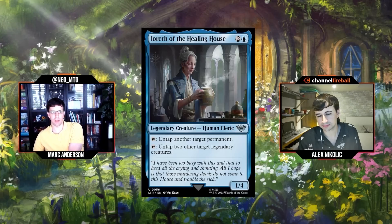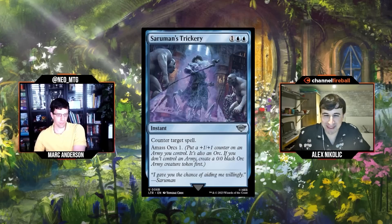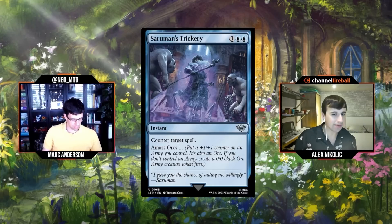Clever Conjurer was fine in blue decks — the problem was blue was so bad in that set. Next: Saruman's Trickery, one blue blue for an instant: counter target spell, amass Orcs one. Nice upside on a counterspell. Blue is tertiary in amassing so you'll often get just a 1/1 counter — it's basically a baby Mystic Snake. Three-mana counterspells are always right on the cusp of playable, but this has enough going on. C plus — I wanted to go higher, like B minus. I'll join you at B minus.